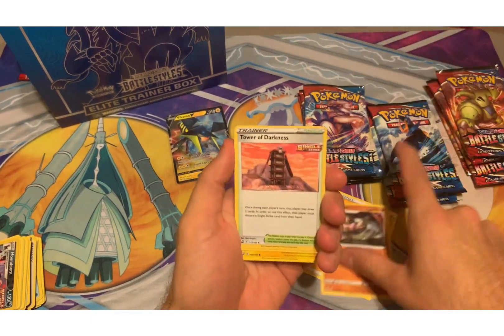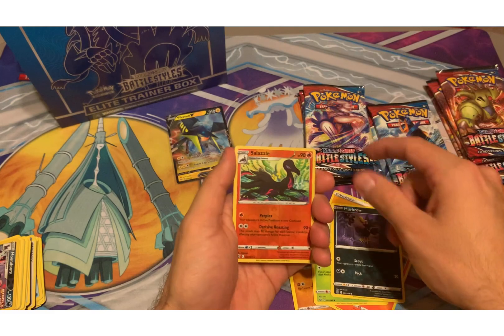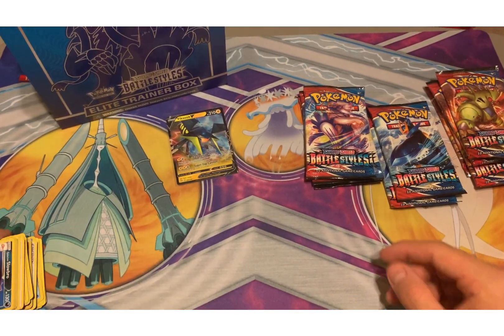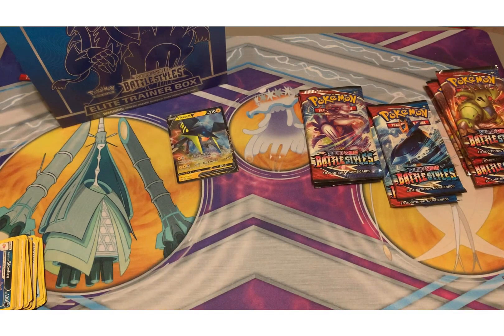Electric Energy, Girder, Tower of Darkness, Pro Ugly, Amper, Mianfowl, Bellsprout, Murkrow, Salazzo Reverse, and Galarian Slowbro. Alright, nothing yet. Maybe a third of the way through these packs after this. I hope we get something soon.